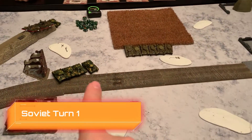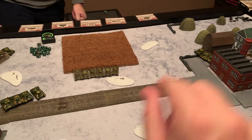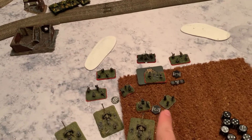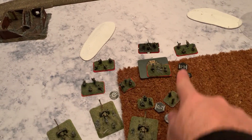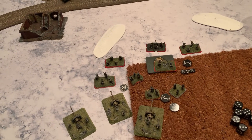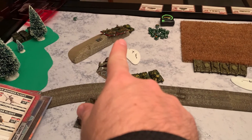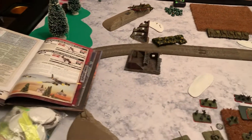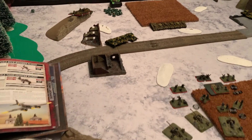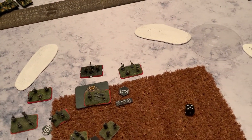The Soviet tanks — T-34s and Valentines — came up. The T-34s machine-gunned these guys. Katyushas came in and ranged in here — got everybody but didn't kill anyone, though they're ranged in now. They were able to pin everybody. His guns couldn't really do anything. Now we go to my side and get these guys unpinned, which they do.